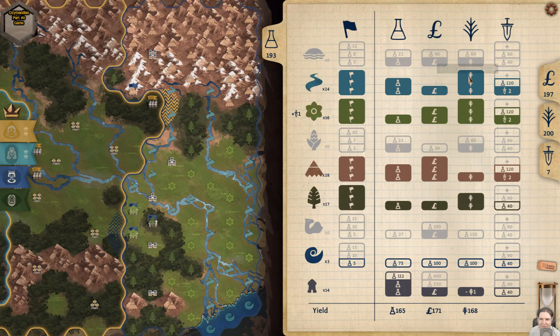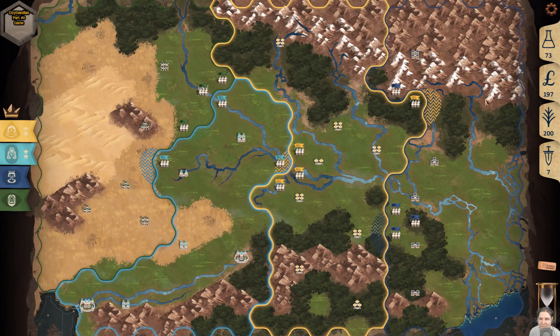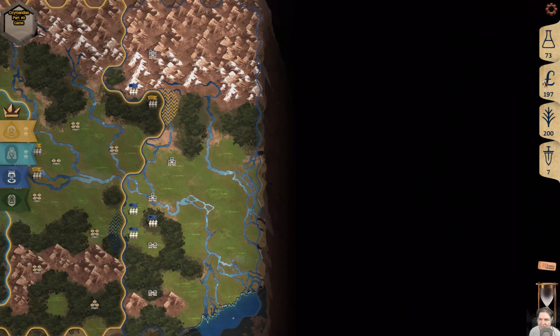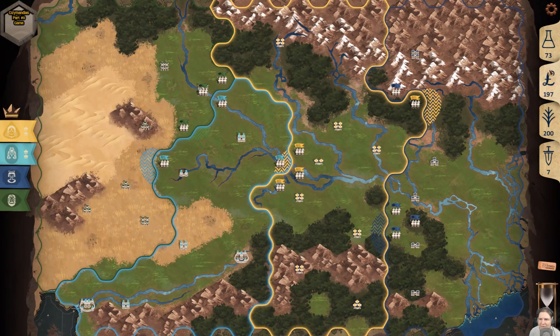You can buy power techs indefinitely, but the cost steadily increases with each purchase. Wealth can be used for the following: 1) spend it directly to buy an army or a fleet; 2) spend it directly to reduce waste; 3) trade it at the end of the turn for knowledge, food, and power, adjusting proportions with a slider; 4) spend it on certain opportunities. That's it. Army and fleet costs rise the more you own — same goes for trading for power; each point is more expensive than the last.